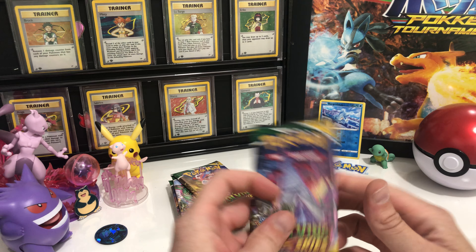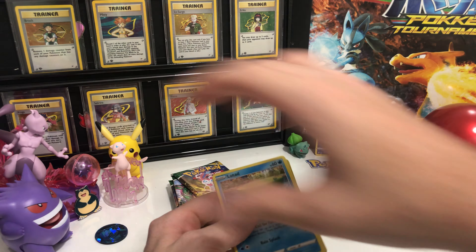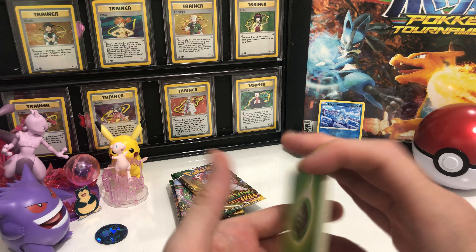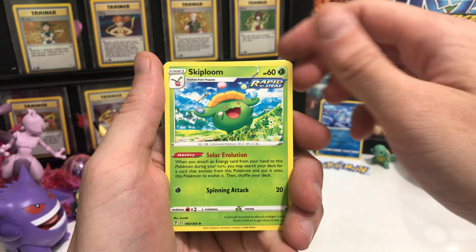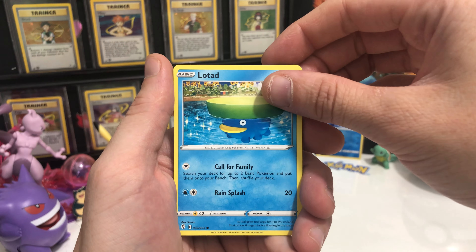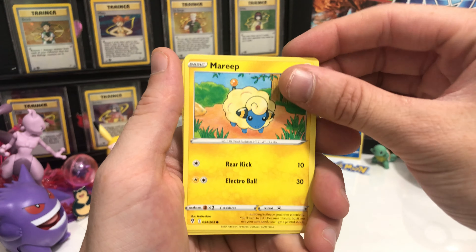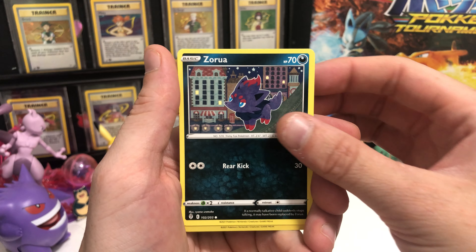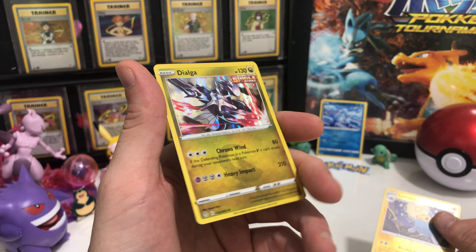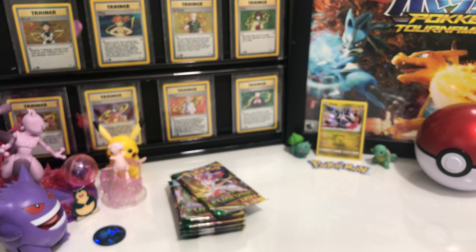We got our G-Max Duraludon pack. I think he's got a cool alt card — I think he's with the trainer. Code card for y'all. Starting with a Leaf Energy, Skiploom, Fletchinder, Shopping Center, Lotad, Sableye, Teddy Ursa, Marie, Zorua. The camera keeps getting out of focus. We got a Reverse Holo Lanturn, and then — ooh — we got a Dialga Foil Rare. Cool. Take something, you know.